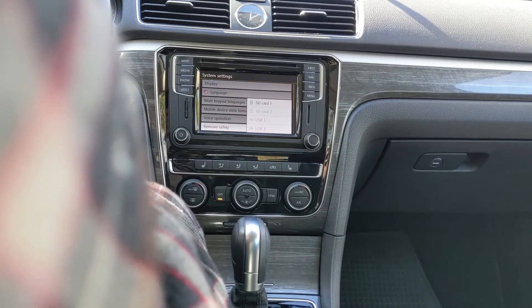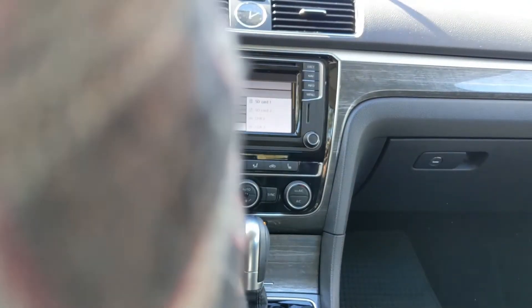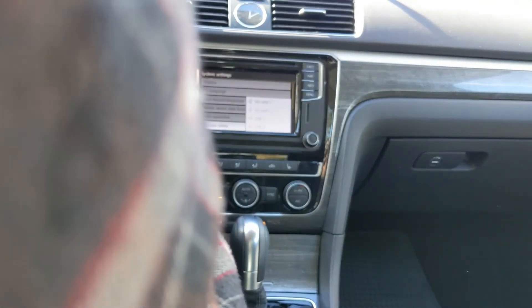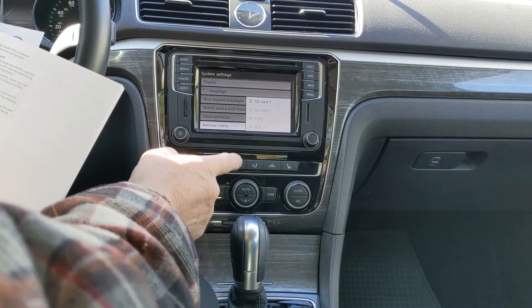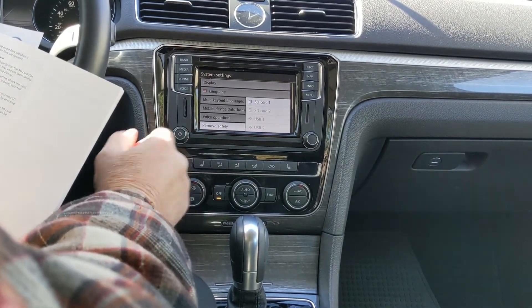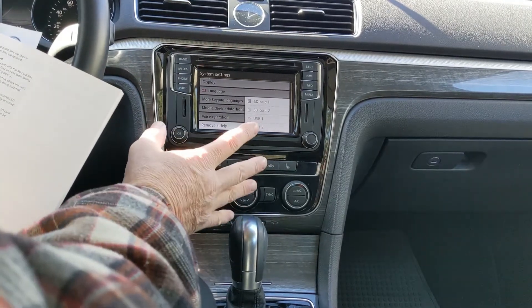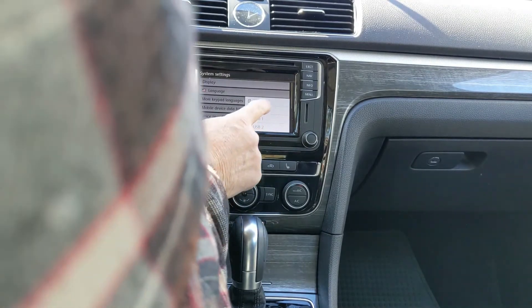SD card one. It's not labeled but it's the only one with an SD card in there, so I guess this is SD one. Maybe this is SD two. I also read somewhere in the instructions that SD one is a quicker reader than SD two, but they don't label it. So maybe this is the indication here — SD one remove.